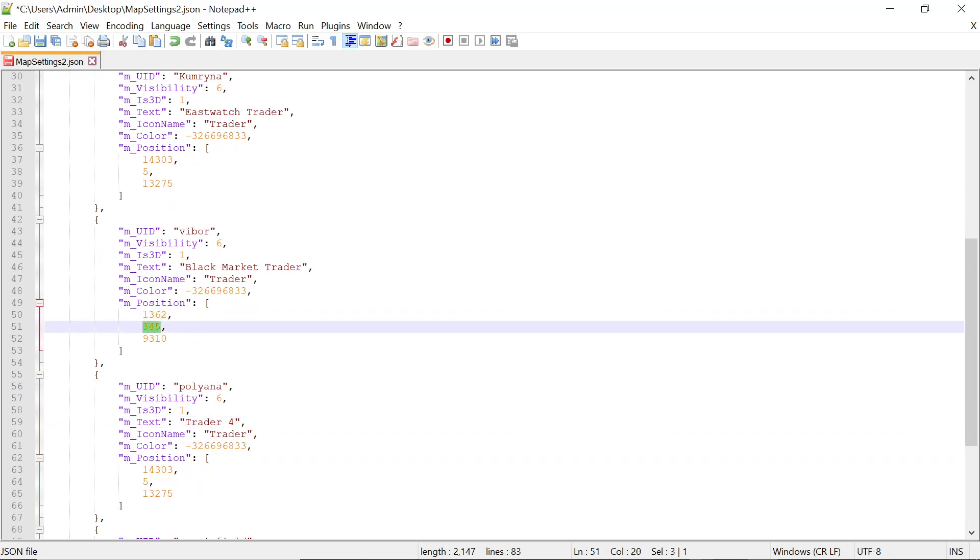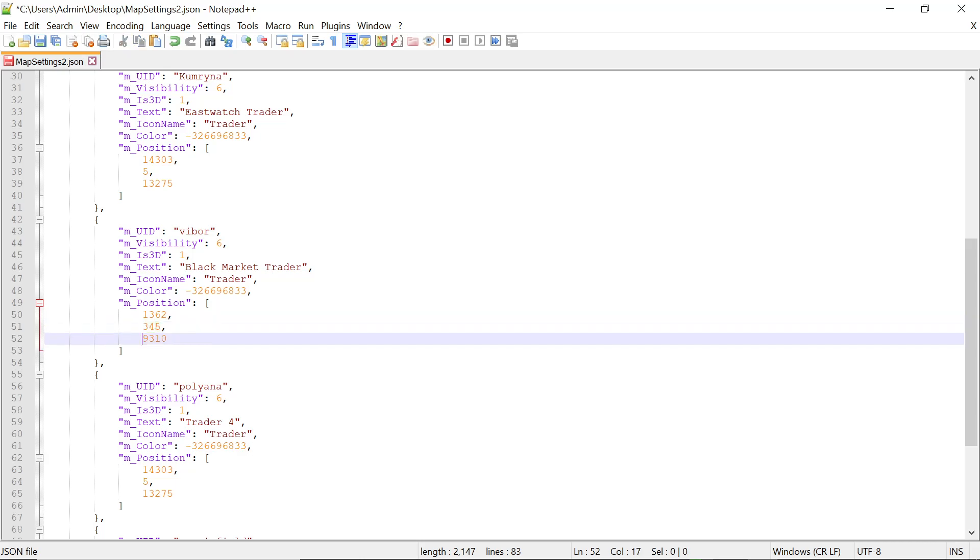Enter the X, then the Y, then the Z values from your screenshot into the corresponding coordinate fields.